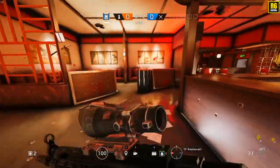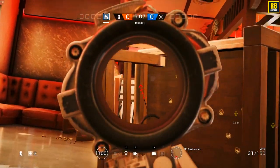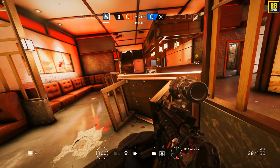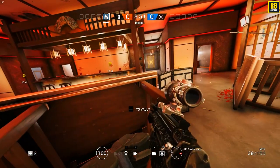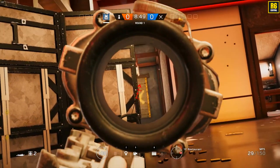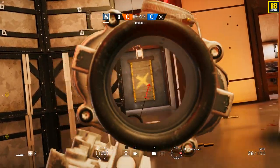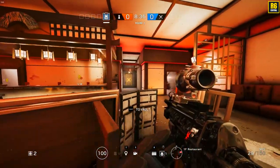Down here in the restaurant, you have probably the best anchor position on this map. You can play down here, keep an eye on the stairs, keep an eye on the rotations, and you're protected — walls all around you and a lot of cover. What they did here was also place a shield to make this position even more flexible. In this case he was laying down here, protecting the window and the stairs — so this position with the shield can defend both ways.